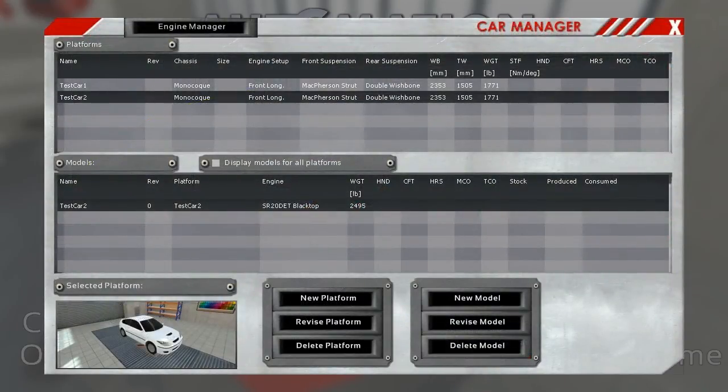That kind of shows off what we have available in the car manager now. With the new platform and model system you can combine engines and chassis, getting one step closer to creating your own automotive empire — which is the end goal. This is a tycoon game at its core; although it seems very technical and sim-based, all of this is just tools to build the tycoon atmosphere. Eventually all this will come together and there will be a campaign to play through. There's still a long way to go, but it's getting closer, and this is a huge step.